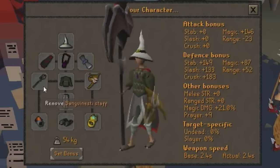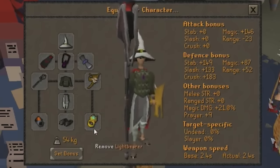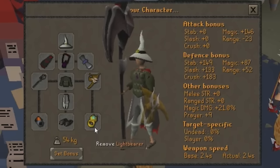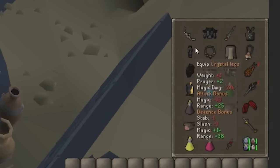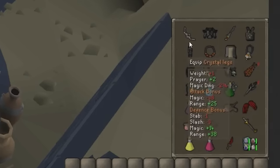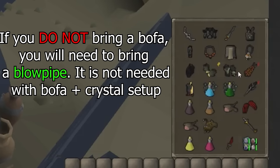This is my magic setup. Obviously you can downgrade to Tridents, Ahrims, Mystics, whatever you can afford. Lightbearer, in my opinion, is an amazing ring for this raid. Mole Slippers are the best in slot as always. Over in the inventory, we have the Bofa setup. I decided not to bring the Tbow for this run, but you can use even a Rune Crossbow with Ruby Bolts if you need to.